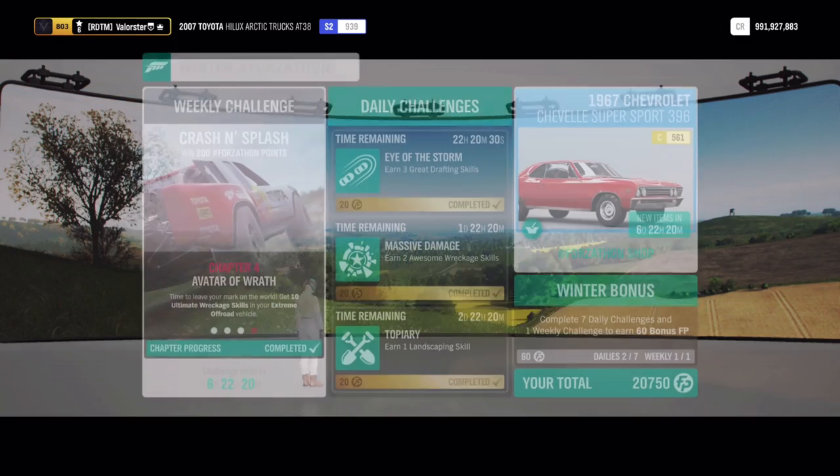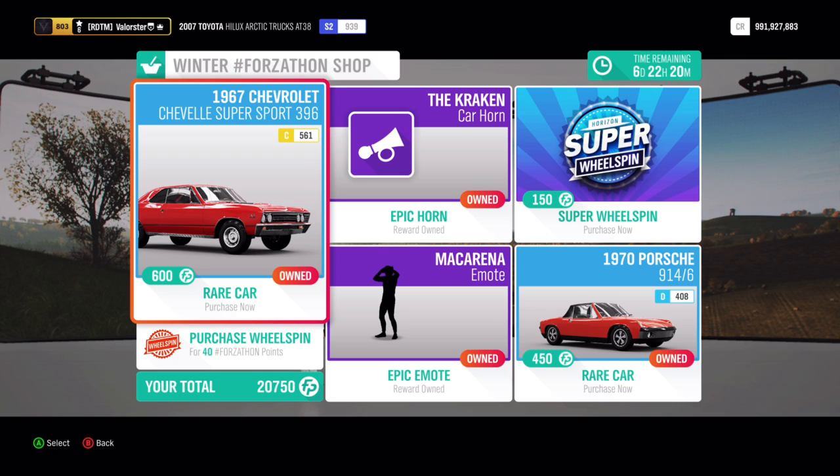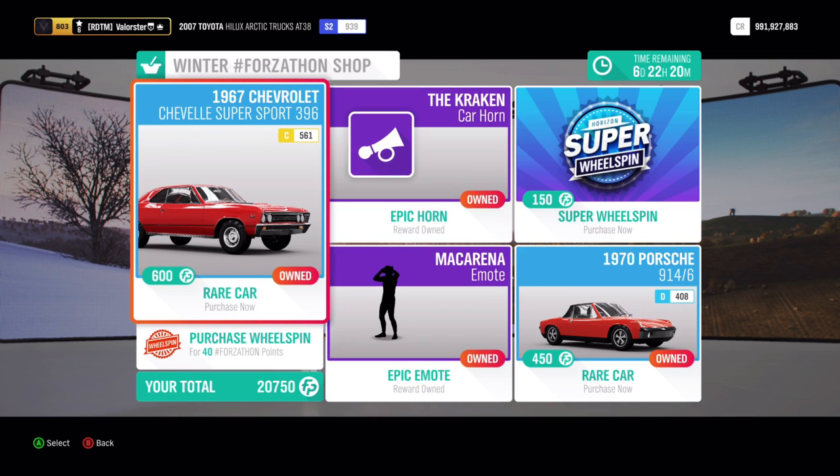So let's have a look first at the Forzathon shop. We have a Chevelle and we have the Porsche 914, also an emote and a car horn.